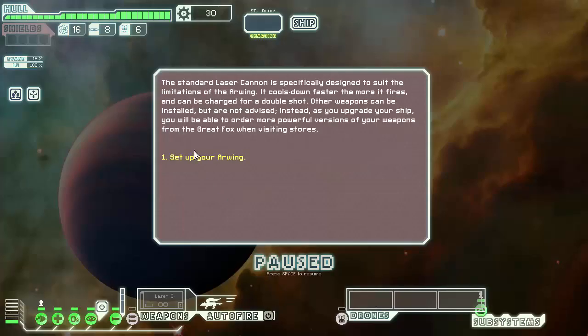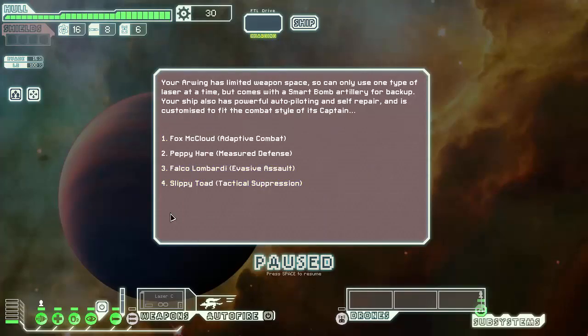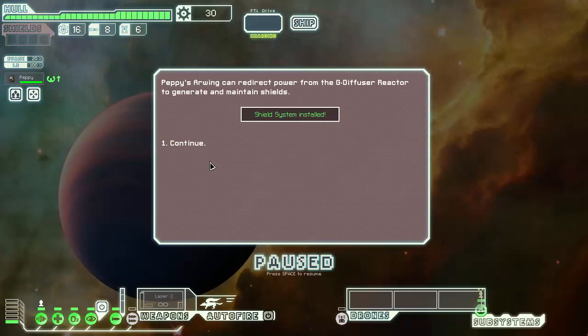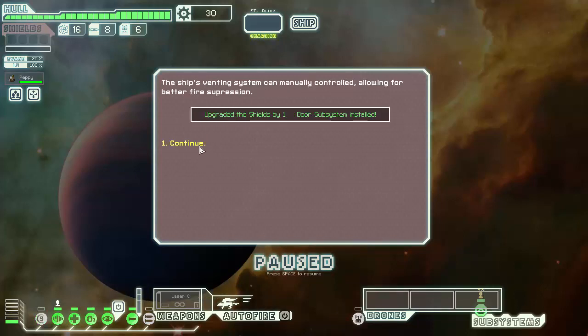We're going to take another character. We did Fox last time, so let's go with the next one — Peppy. Measured Defense. Peppy is on board. There's a system warning about new systems. Your ship will be enabled. Perform a system check. We just get shields. Alright, that's good. Start off with... Really?